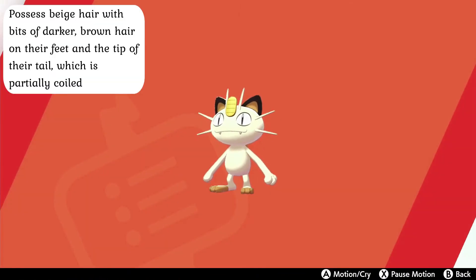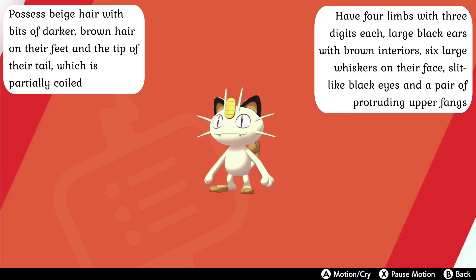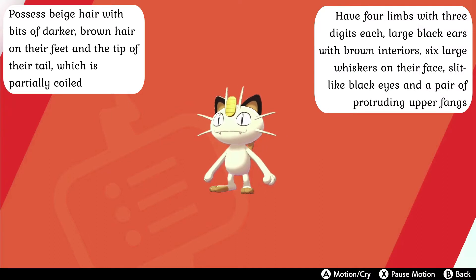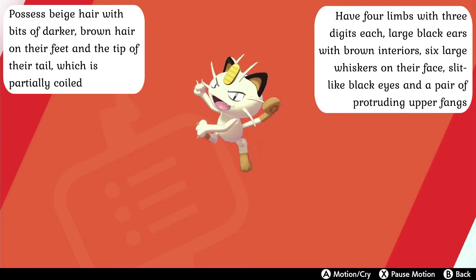Normal Kantonian Meowth have beige fur with bits of dark brown hair on their legs and the tip of their tail, which is partially coiled. They have four limbs and three toes on each of their hands and feet, large black ears with brown interiors, and a series of six whiskers on their face — four on each side and two on their forehead.